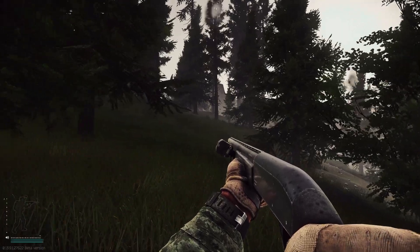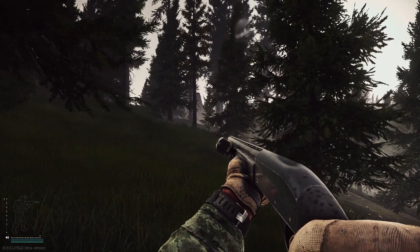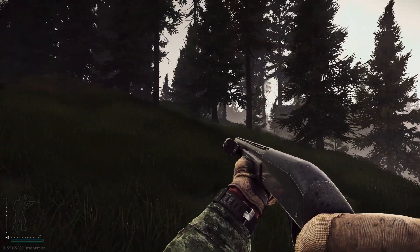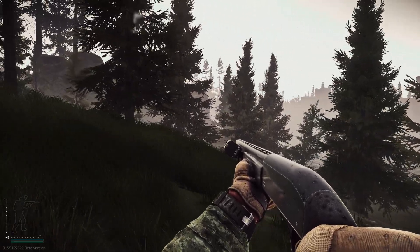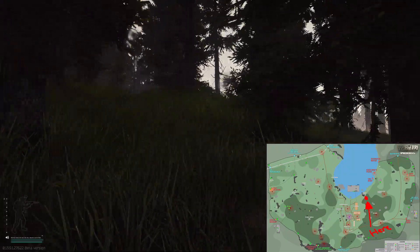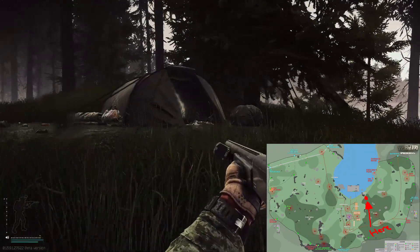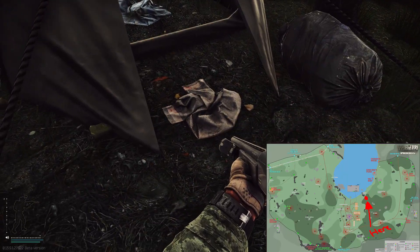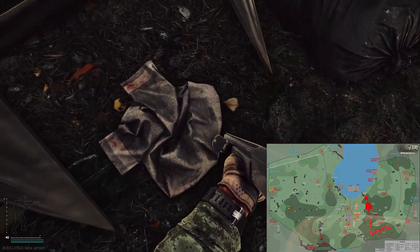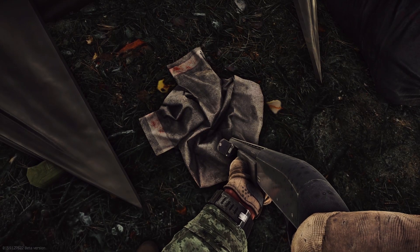Lastly, I have one more location where I personally have had a ton of success finding flash drives, and it's actually just a spawn on the ground. I have come over to Woods, and as you can see on the map right here, this is exactly where I am and right where it's going to be — right at this little tent here. So many times I have found all of my flash drives just running a couple of Woods raids, sprinting right here, and they will spawn right in this area.